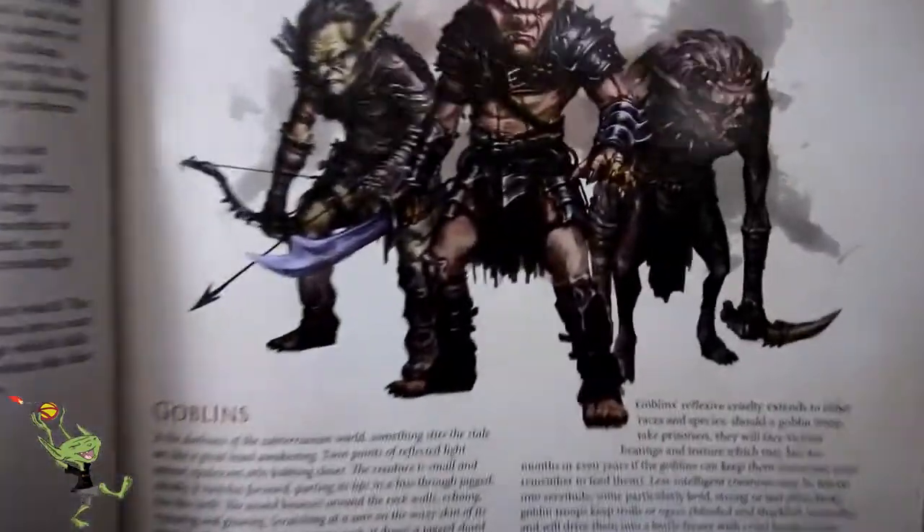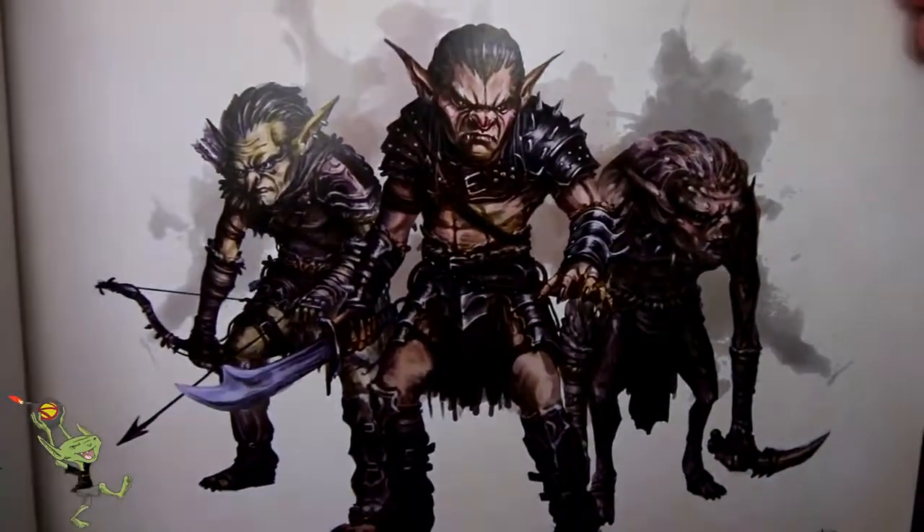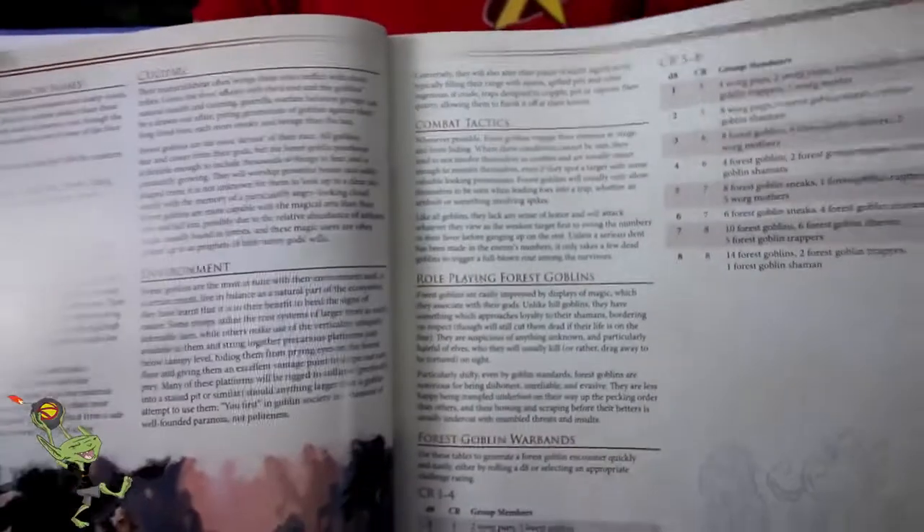Looks like we're getting into the goblins. Look at these guys — look at those mugs. Such a sourpuss. Those guys look like they have nothing in the world to be happy about. That's their smile. So we got forest goblins. This book has a ton of variety for your monstrous humanoids — that's all it's about.